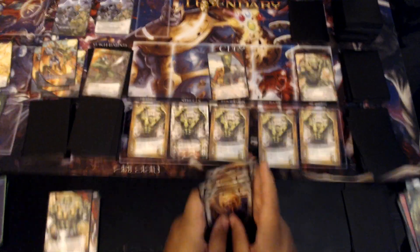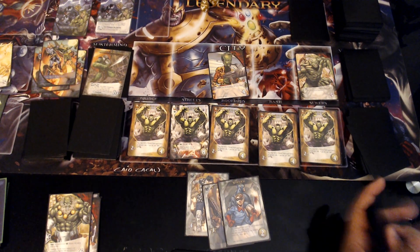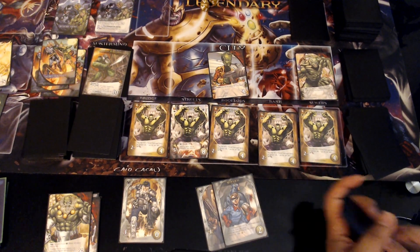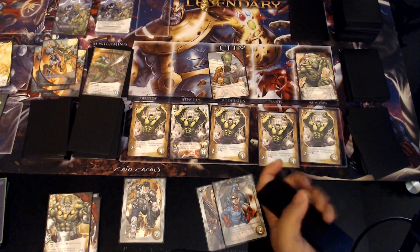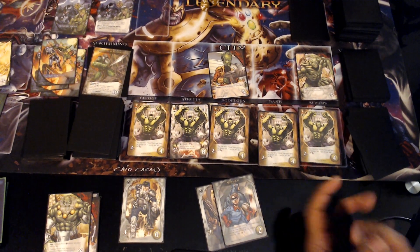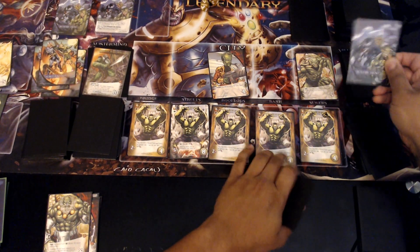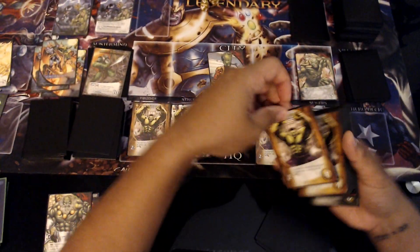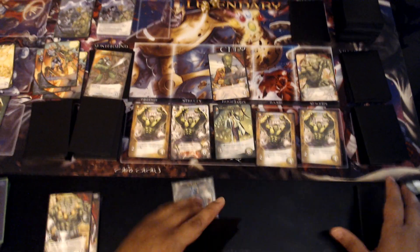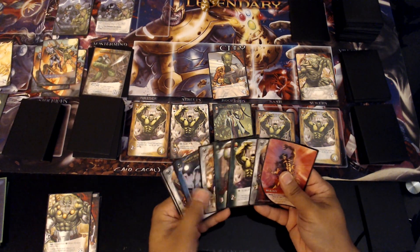Hopefully I can get rid of some of that stuff. I have to draw my extra card. Now with four attack I gotta hit the mastermind — I hope this doesn't come back to bite me. I feel like I cleared the city out so nothing's escaping and we won't have to deal with shenanigans. Scheme twist — we're good, no effect on that one. Next one there will be an effect so we need to pay attention. Let's draw our two cards — this pesky wound is getting on my nerves.